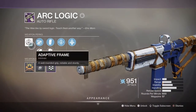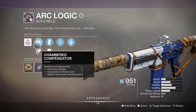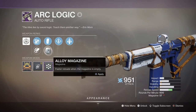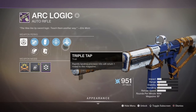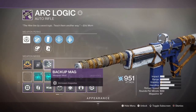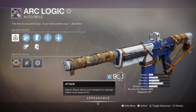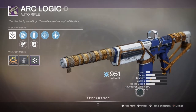As you may have noticed, most of ArcLogic's perks are catered for PvE over PvP. If you take a look at my roll, no other 600rpm adaptive frame can get this specific combination. ArcLogic has 41 rounds in the magazine by default. With Extended Mag, this pushes to 49 — a plus 8 increase. Adding Backup Mag takes it to 57, another plus 8 increase. Overflow then allows us to increase our magazine size when we collect special or heavy ammo, so let's do the maths.